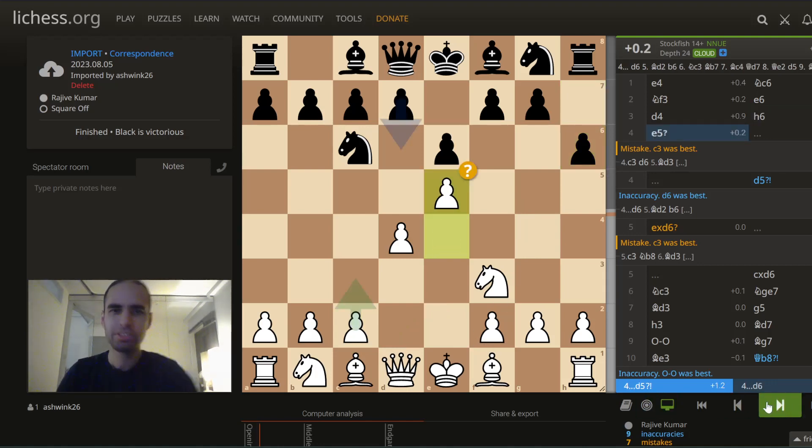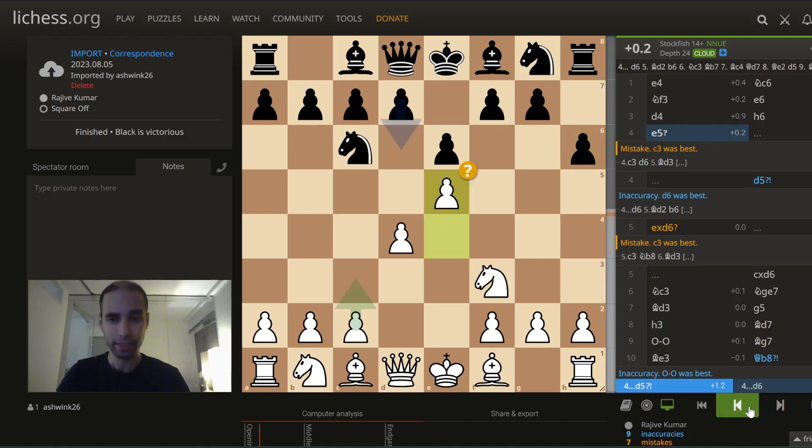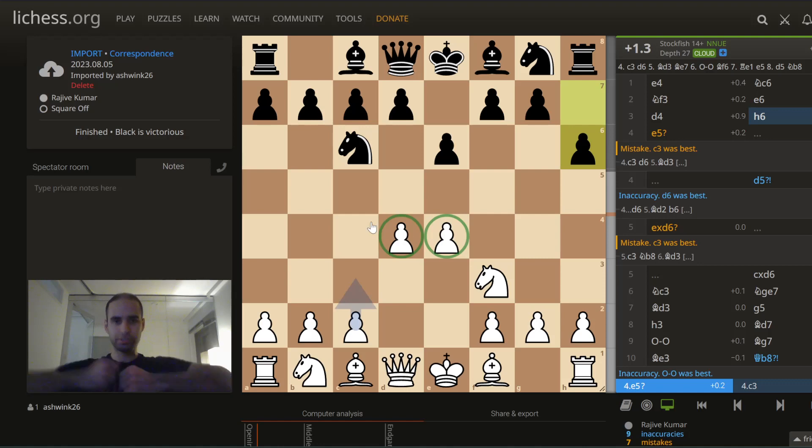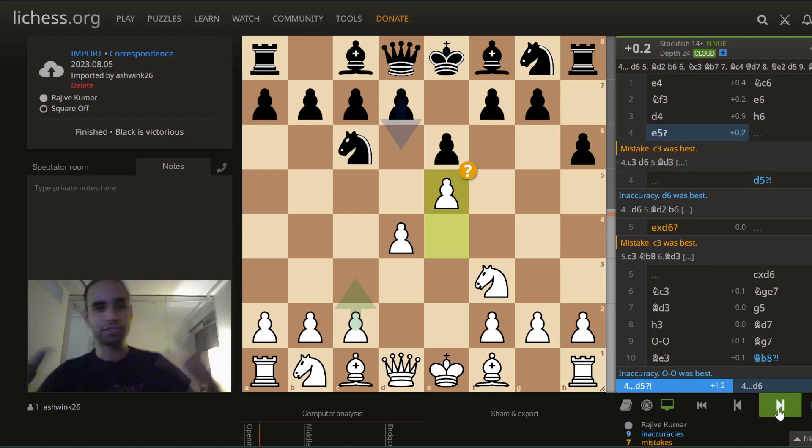This is already creating some weaknesses. When you have two pawns in the center you typically want them to be together — any deviation from that is typically weakening. Together they stay strong. It's like the pawns in front of the king: you typically want them to stay together.